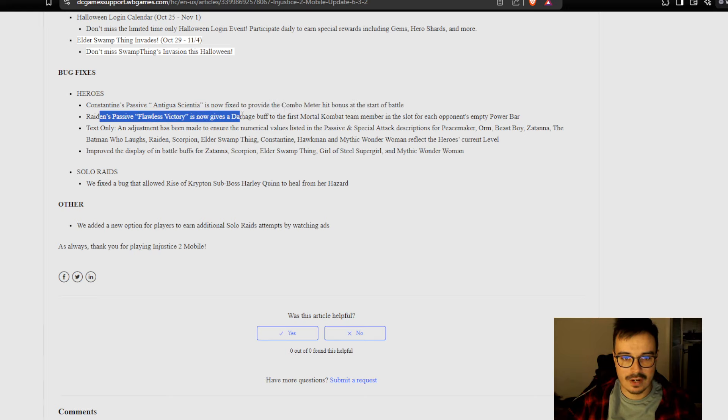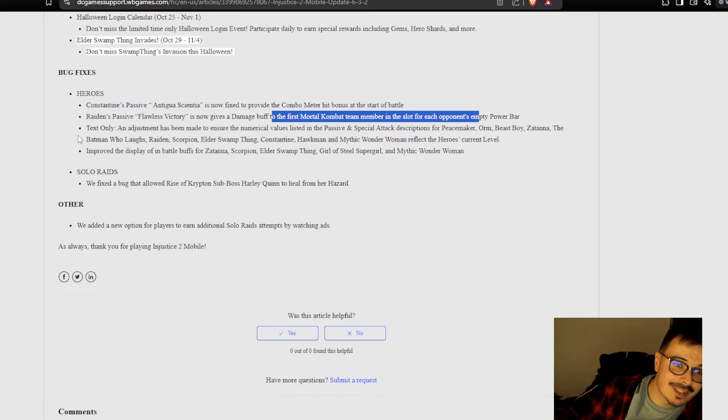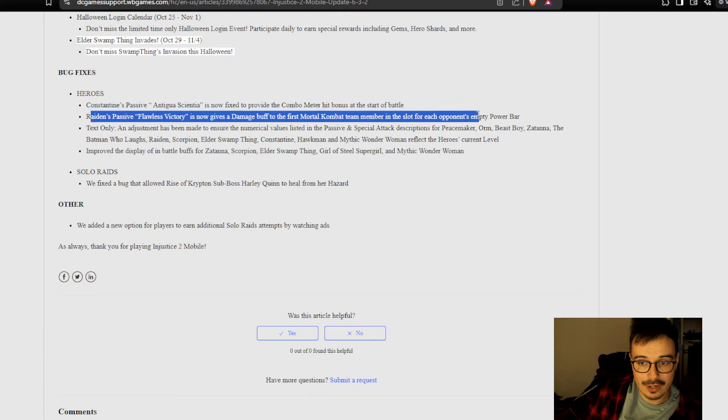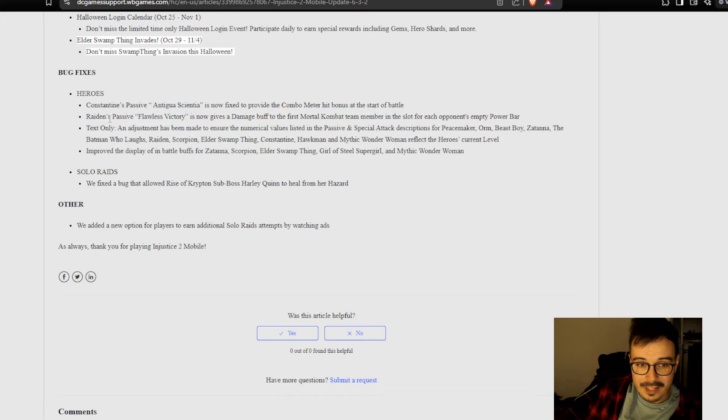Okay, Raiden's passive Flawless Victory — now gives a damage buff to the first Mortal Kombat team member in the slot for each opponent's empty power bar. Wait, what? That's the bug! The Flawless Victory passive giving the buff only to the first in-slot team member was a bug. It's not supposed to work that way — it's supposed to give the buff to the whole team, as it did up until this point. They basically confirmed the bug as an intended feature.